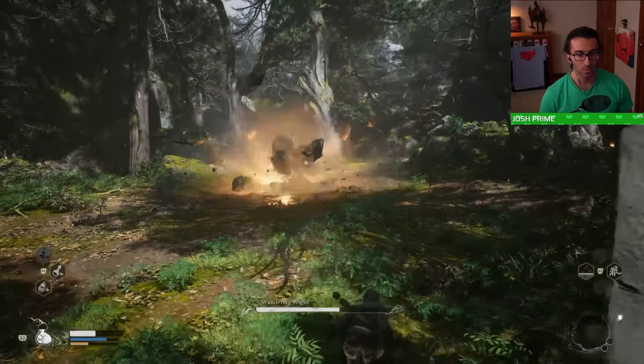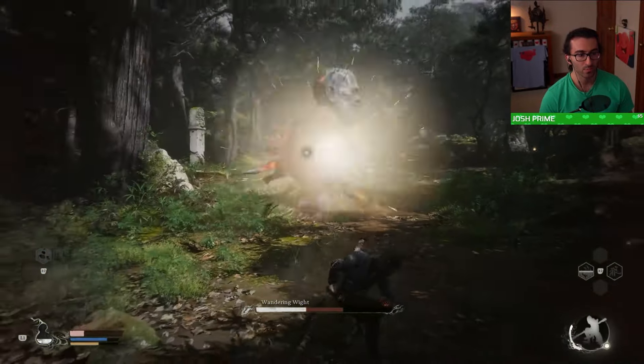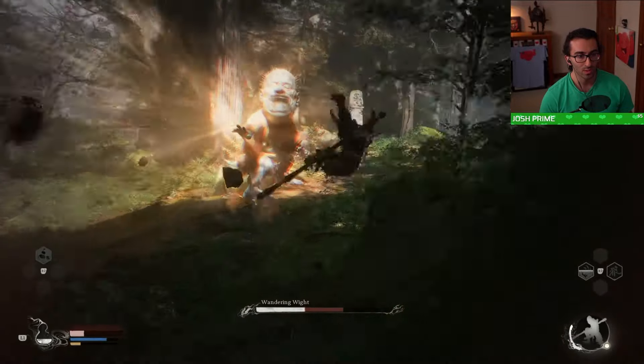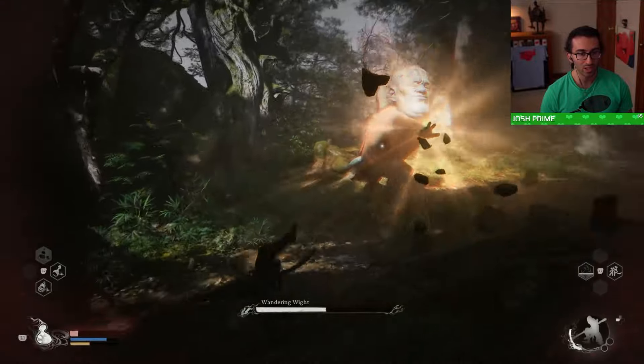When he does his shockwave move — which will be your hardest move to dodge — run back to the end of the screen to avoid it. It's important to know he'll then do a hand shockwave move that reaches full screen. Make sure you dodge to the side instead of backwards, since it does reach full screen.